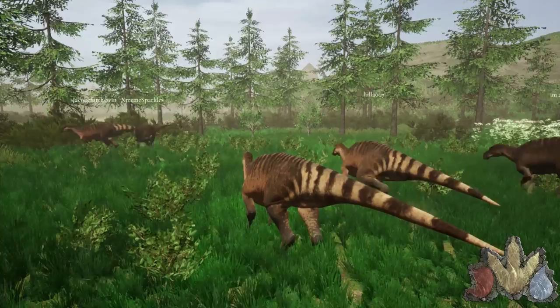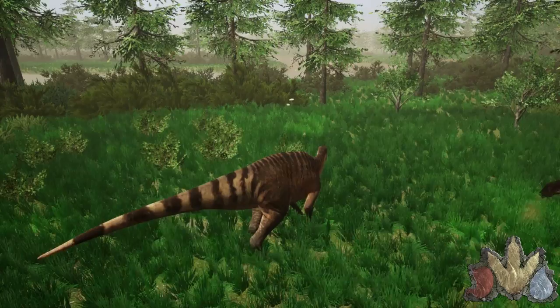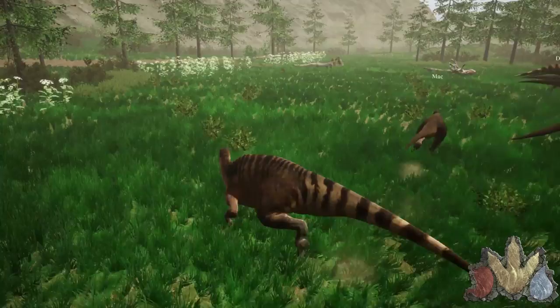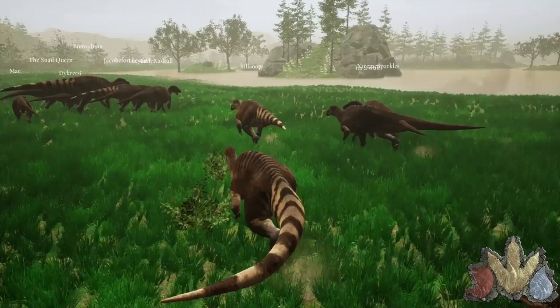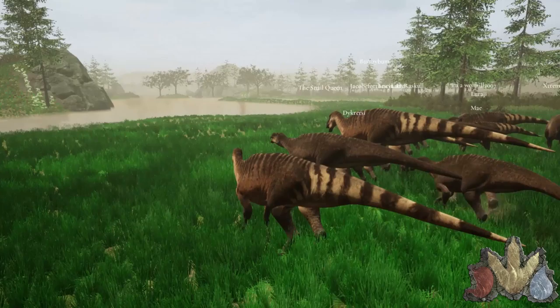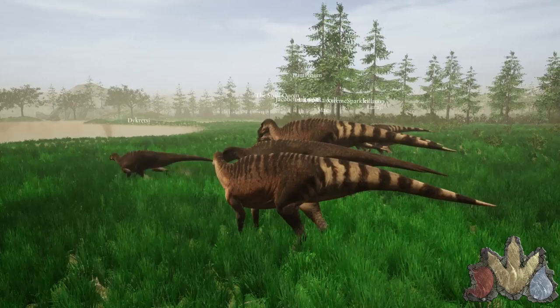Are Mayas medium aggression across the board? No, they're medium aggression to certain things but low to others. Medium to Carno, Berry, Utah, Ostro, Hera, and Velo — but everything bigger than that is low aggression. Low aggression means they essentially just run at the sight of danger; their first instinct is to flee.